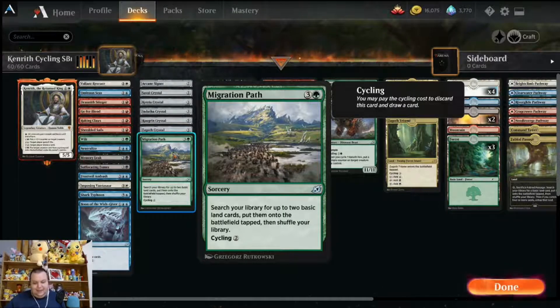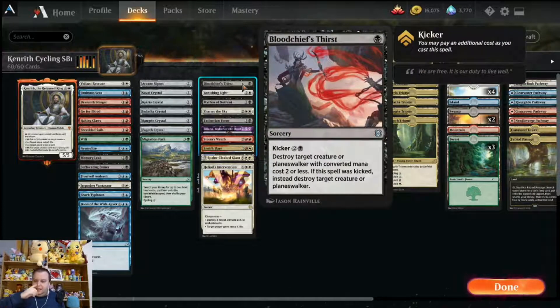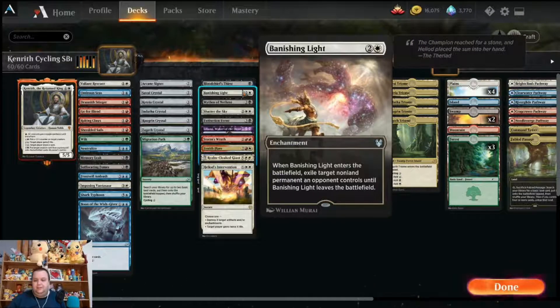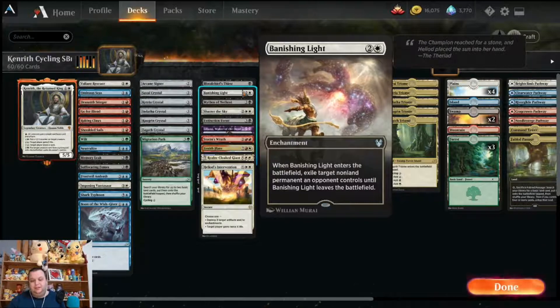This deck has so much card draw with the cyclers. If you think of a cycling card I missed, put it in the comments below, and maybe consider liking and subscribing. Moving on to removal: Blood Chief's Thirst destroys target creature or planeswalker with converted mana cost two or less, or if you kick it for two and a black plus the additional cost, you can destroy any target creature or planeswalker. Banishing Light is an enchantment for white and two colorless — when it enters the battlefield, exile target nonland permanent an opponent controls until Banishing Light leaves the battlefield.